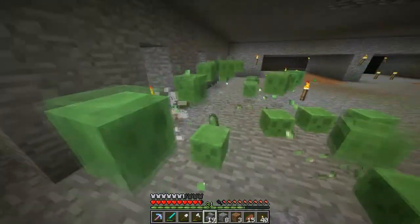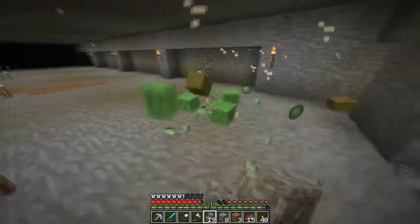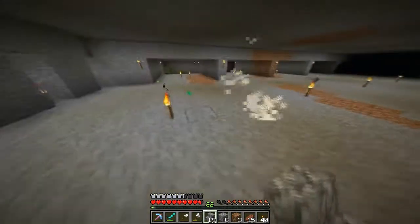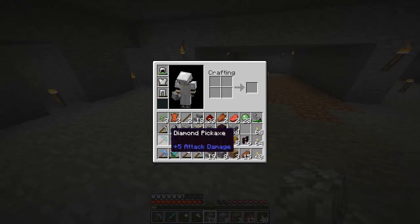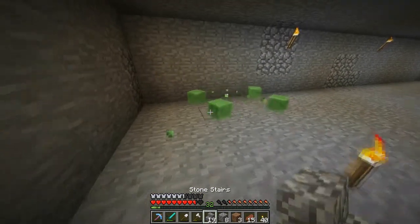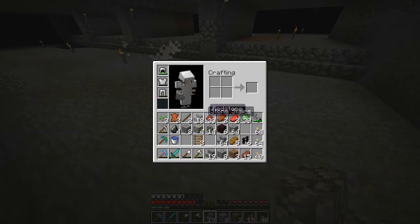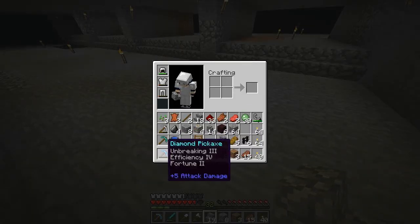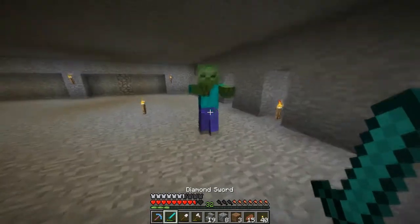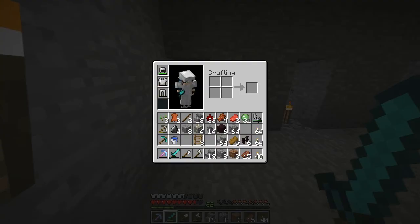The XP from all these slimes is quite nice — it really helps me level up. I'm at level 32 and I actually have an enchantment ready to go because my pick is about to die. I want to hopefully get an equal or better pick. My current one is Efficiency 3, Fortune 2 — I'd like to see a Silk Touch or a Fortune on the new one.